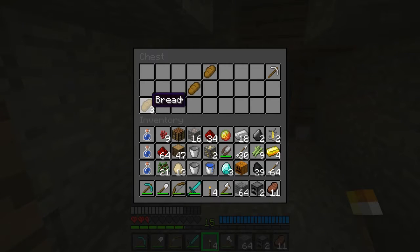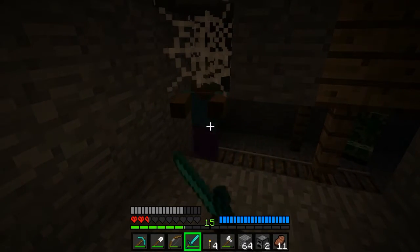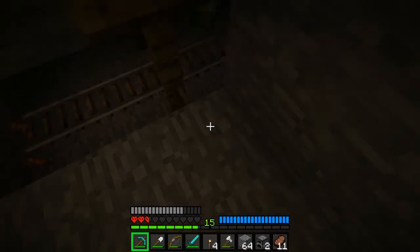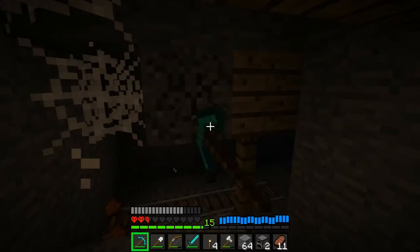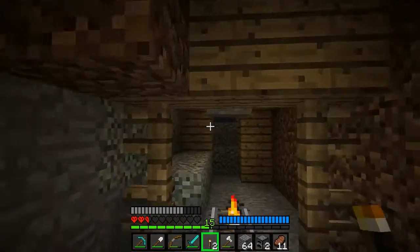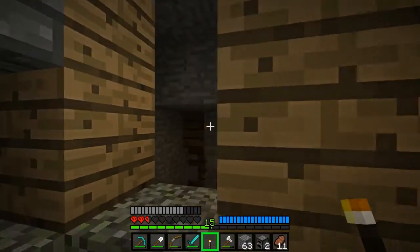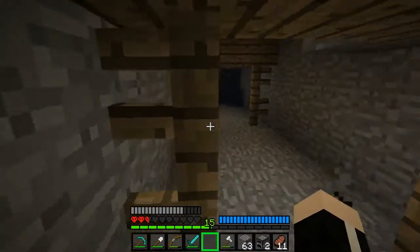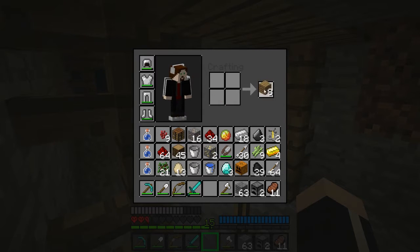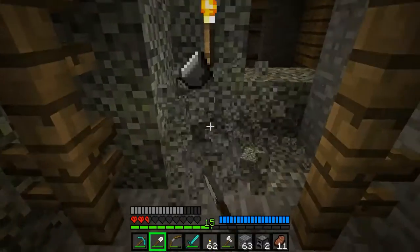Melon seeds? Come on! I mean, gold — yeah, that's good, but that doesn't help me. I need melon seeds. That way appears to be blocked off already, and I already burnt through torches. Spider sounds are never a good thing, and I'm gonna need more coal soon, because I'm just throwing down torches like there's no tomorrow.